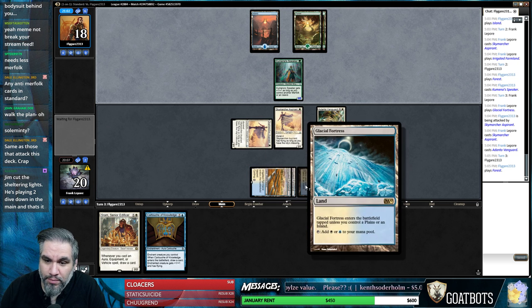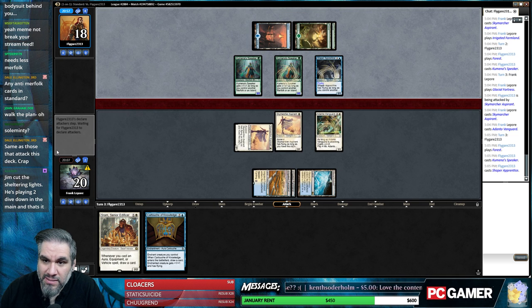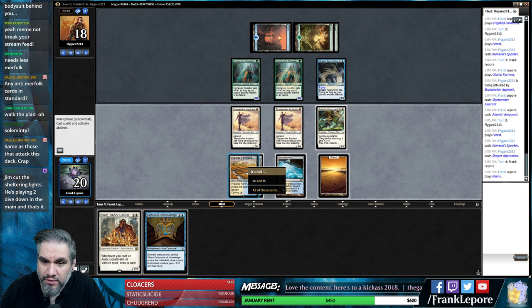Or we can get a one-drop cartouche and still draw two cards - that's pretty good. We got six permanents - hey, we did it! That's pretty good.